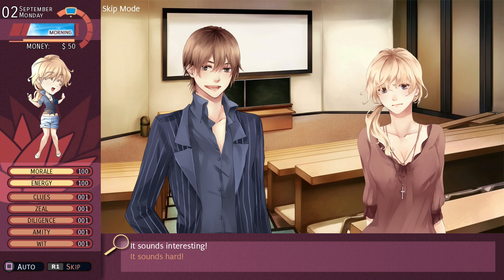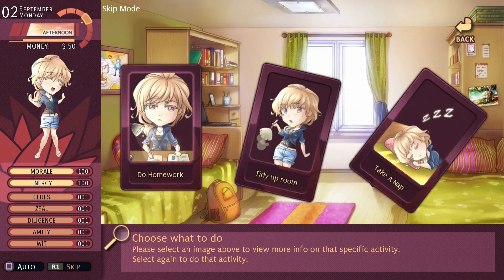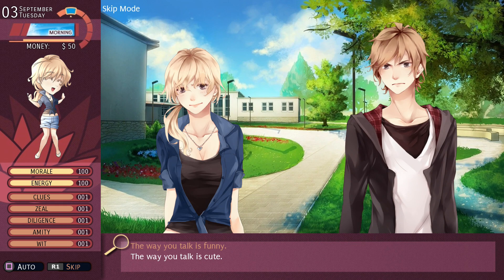You've now completed the first day. The next choice is 'It sounds hard.' After that choice, keep selecting 'Go Home' and 'Take a Nap' until October the 2nd. The current day can be found in the top right corner. This takes about 5 minutes.